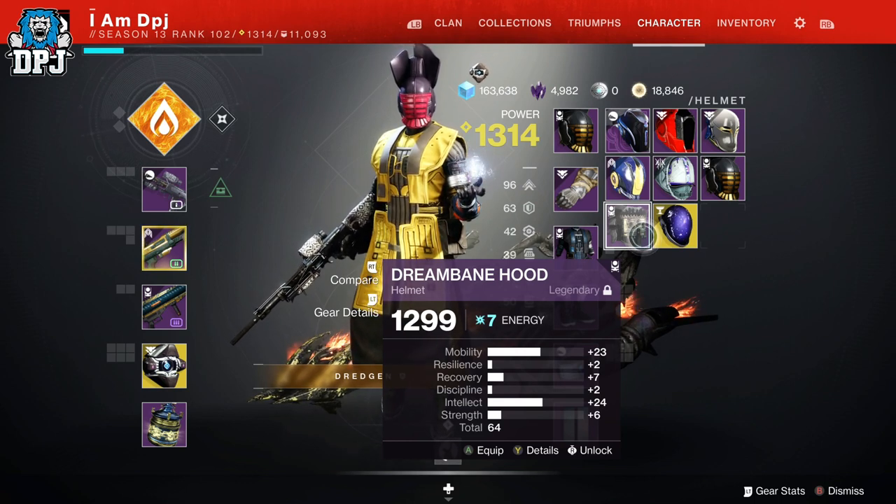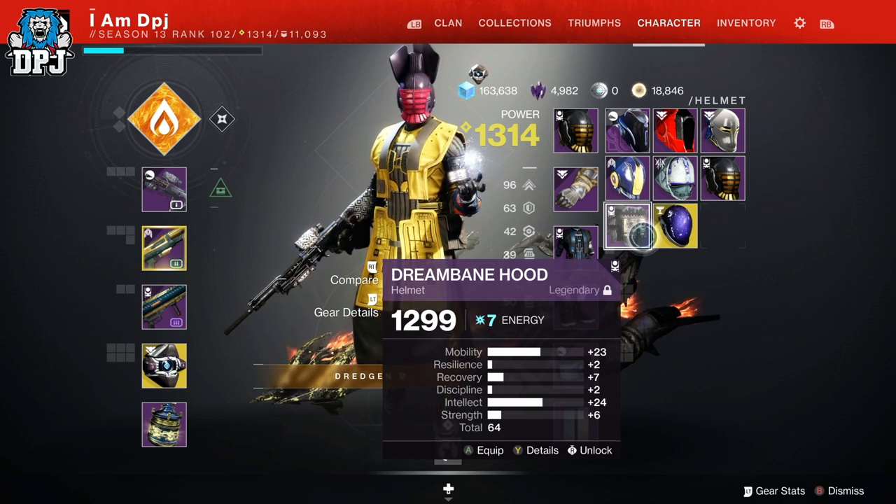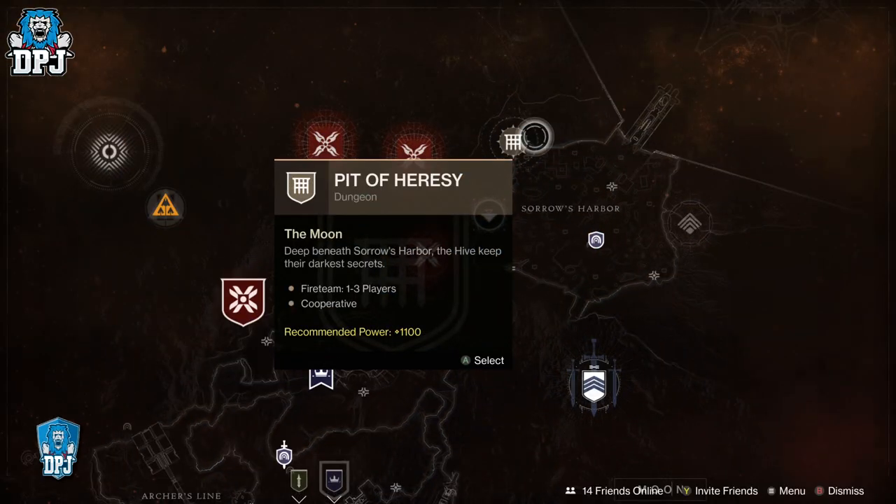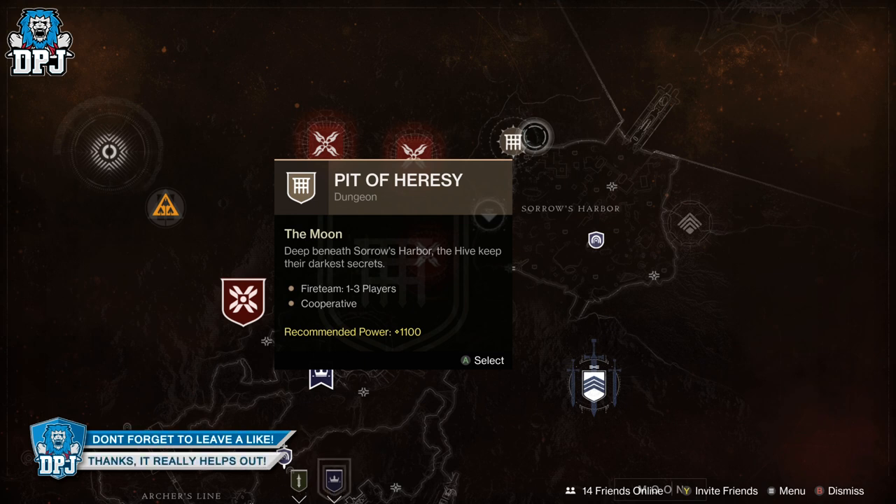It's something you may as well do if you're after decent high stat gear for PvE or PvP, as this will for sure help you out. So the Pit of Heresy on the Moon is the place to be — get to the boss, save the checkpoint by switching characters, and do it the easy way.